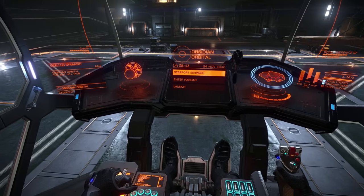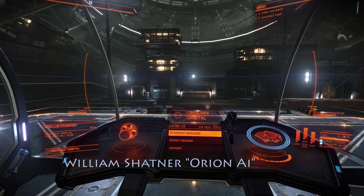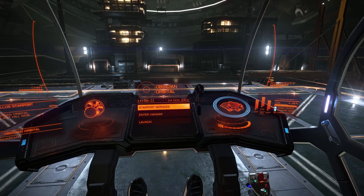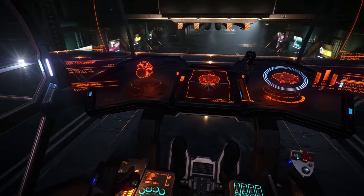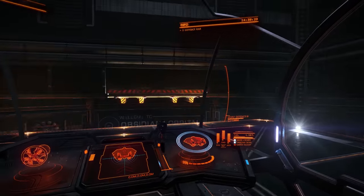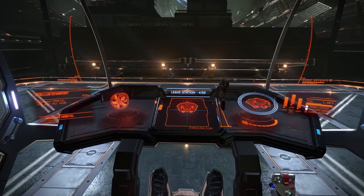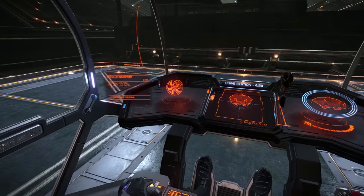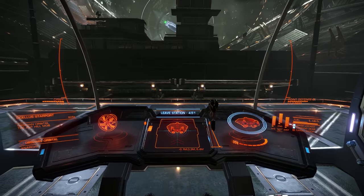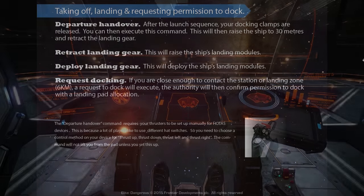The first command we're going to use is the launch command. This will simply execute the launch sequence, like this: 'Launch.' Acknowledged. Powering up. Onboard scanning complete. Final checks to ascent thrust vector controls — complete. Stand by for launch. Once the launch command is executed, the ship will be positioned for takeoff from the pad, then the docking clamps will be released. At that point, if the coast is clear, you can use the command to raise the ship up from the pad with the departure handover command.